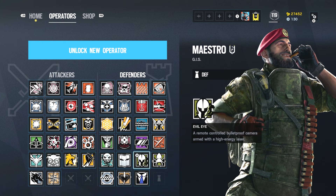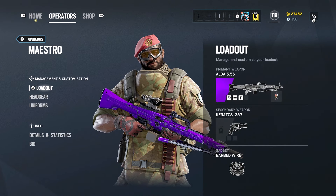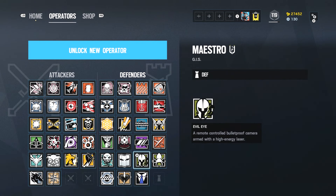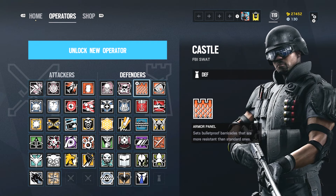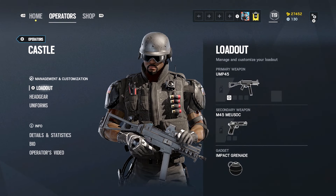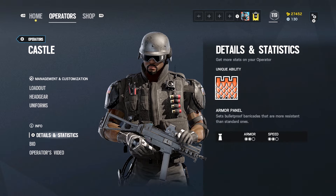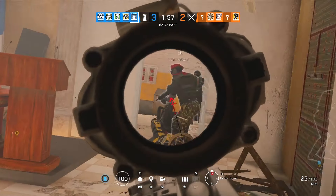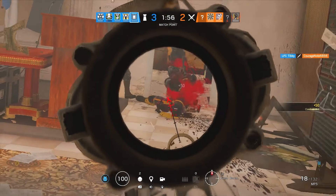Maestro is a superb option in my opinion. He has cameras that can be used to gain more knowledge on where the enemy are, and he is a three armor and one speed operator. Castle can be very useful when deploying his armor panels, though he is more of a lower tier anchor and is a two speed and two armor.